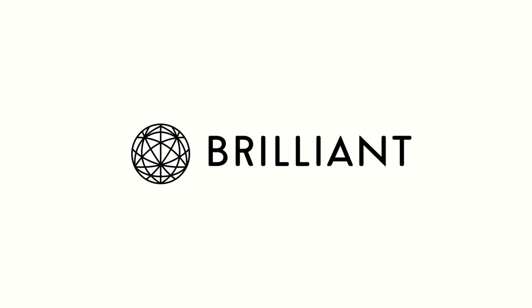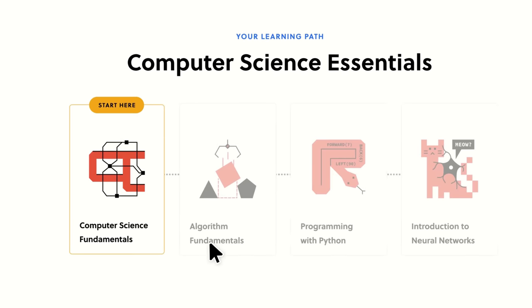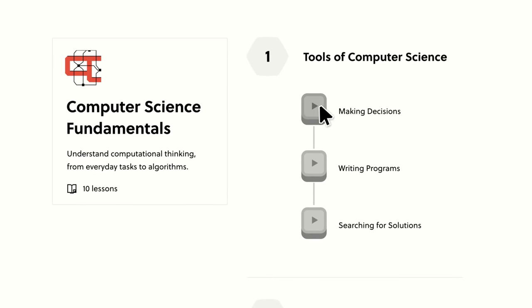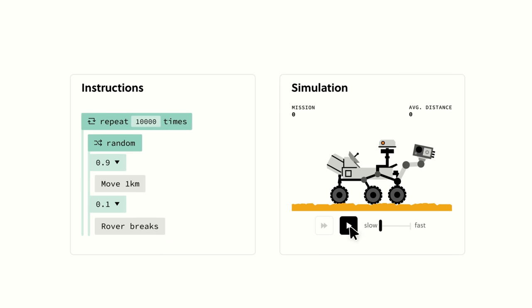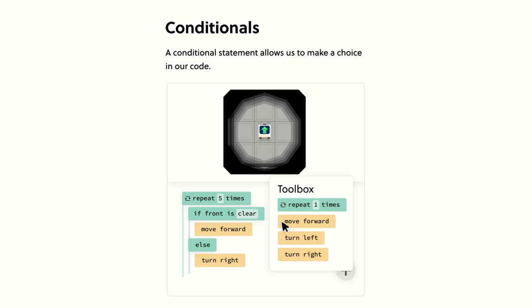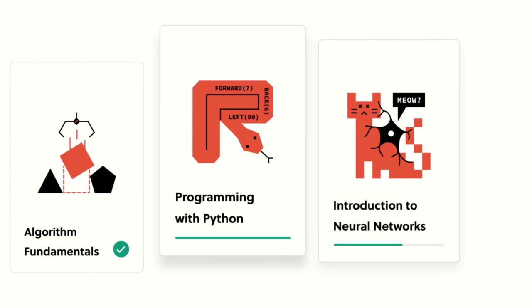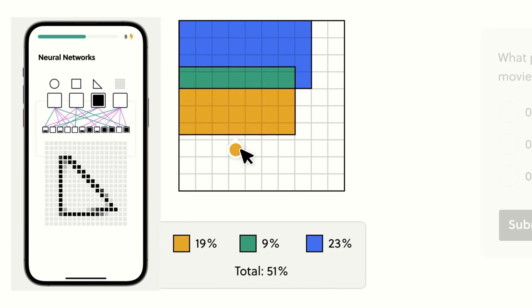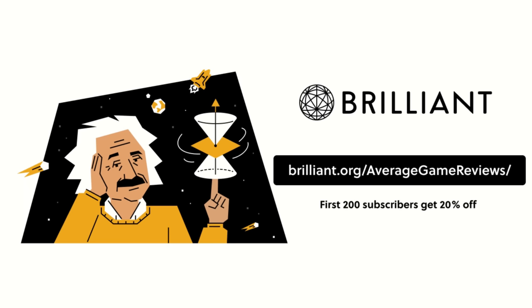This video has been kindly sponsored by Brilliant.org, an incredible platform for learning everything from pre-algebra and logic to the concepts behind the most topical industries of today, like AI, cryptocurrency and programming. For example, the content covered in their Neural Networks course is exactly the basis of how ChatGPT works. Their thousands of bite-sized lessons let you learn at your own pace whenever you have time, and it's a genuinely enjoyable and effective way to learn, as everything is interactive and visual. Fresh content is added monthly, and they also have a great mobile app so you can even learn on the go. You can try all this for free for 30 days by visiting brilliant.org/averagegamereviews or the link in the description, and the first 200 people will also get 20% off their annual subscription.